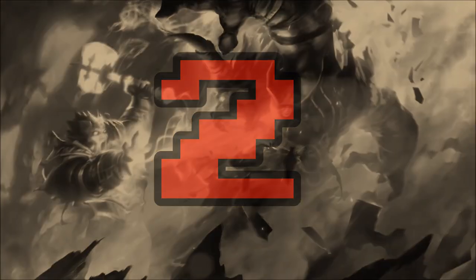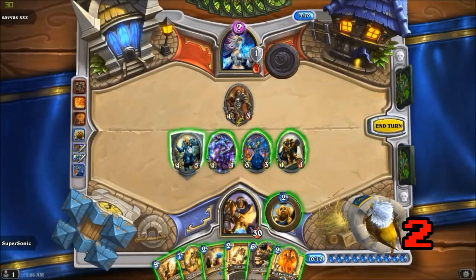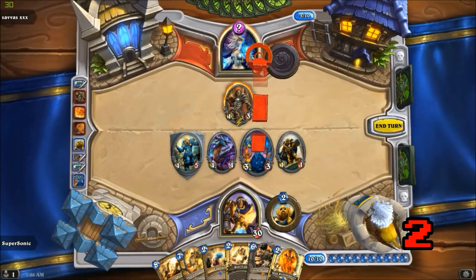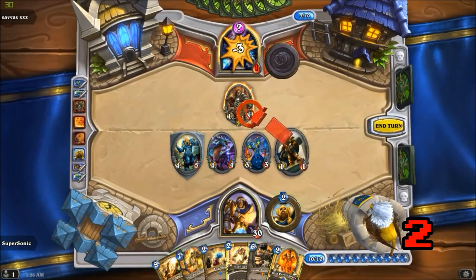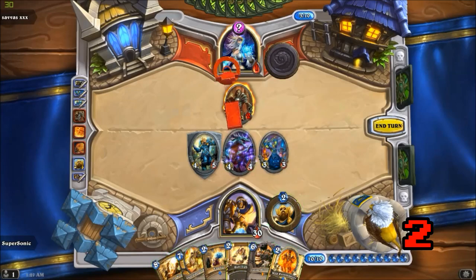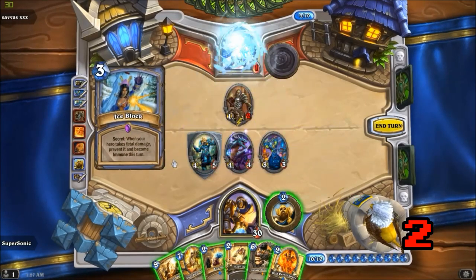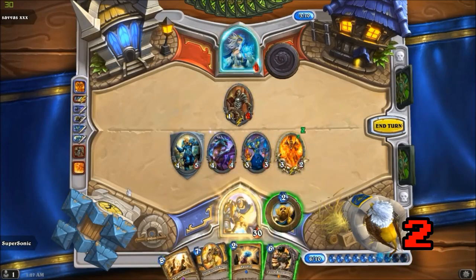This week's number 2 clip was a submission from Christos, and it features Supersonic on Paladin up against Savas XXX on OTK Mage. As we join the play in action, Savas is clearly saving up cards for a big OTK finish, so Supersonic knows he's got to win fast. The problem is, he also knows his opponent is probably packing an Ice Block. So Supersonic starts out by whittling his opponent down to 1 life before triggering the Ice Block, then drops a Wild Pyromancer and triggers it twice — first with a Holy Light and then an Equality — forcing his opponent to draw the last 2 cards in his deck, thanks to the Acolyte of Pain.